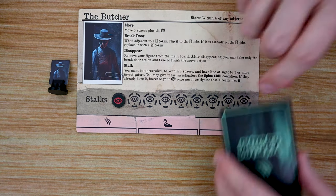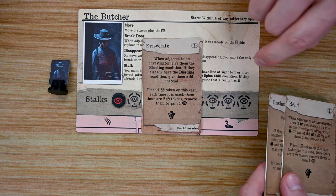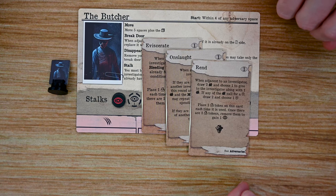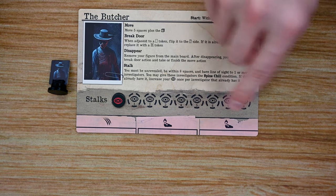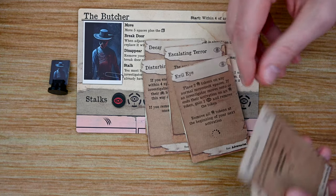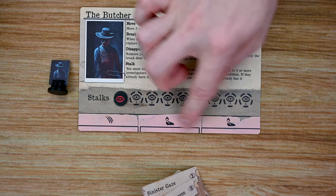Each adversary has a number of attack cards, and during setup you choose one to use — such as Eviscerate, which requires spending one stalk point, or Onslaught and Rend, each with different effects. In larger player games the adversary also gains abilities based on player count, such as Decay, Disturbing Presence, Escalating Terror, Evil Eye, Sinister Gaze, and Vengeful Darkness. In smaller player games these abilities are not used.